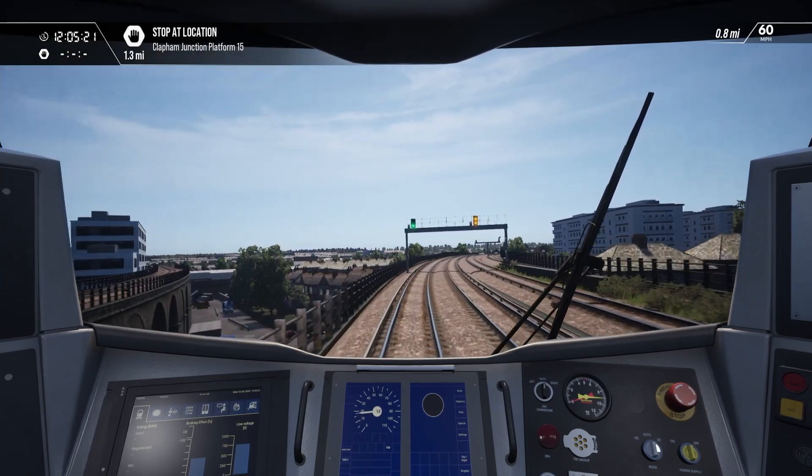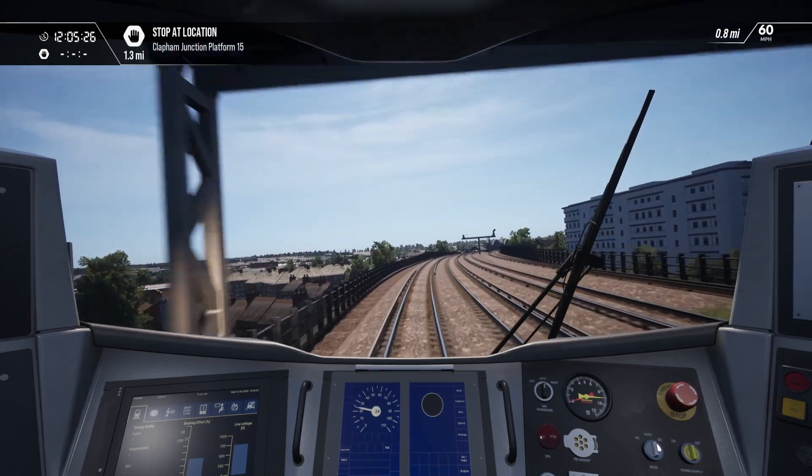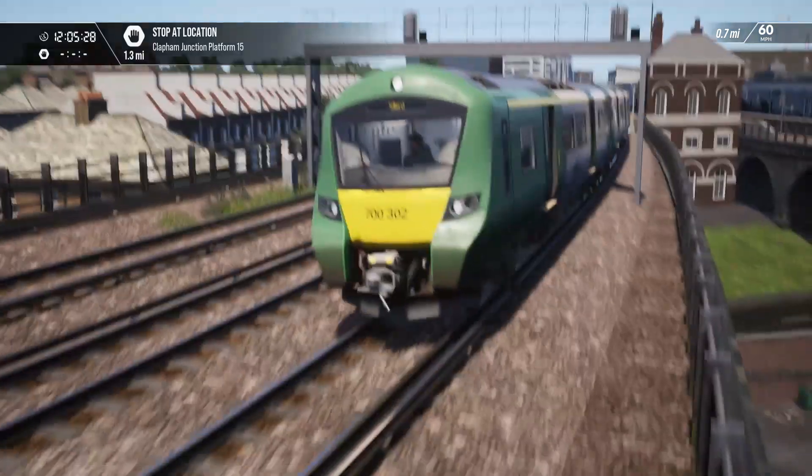Alright, next stop Clapham Junction. We'll take off downgrade over the viaduct, up to 45 miles per hour.